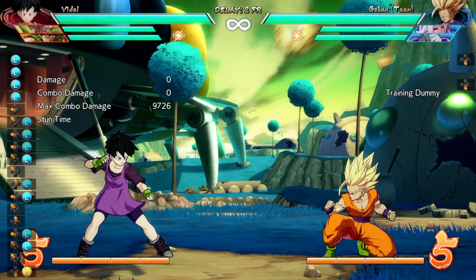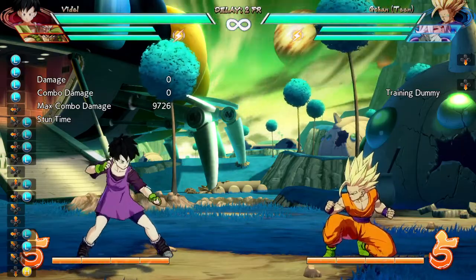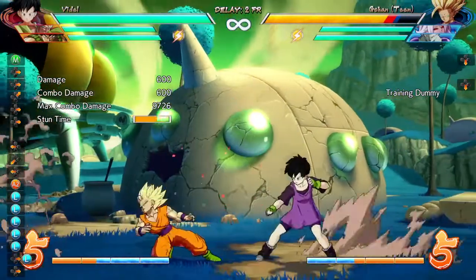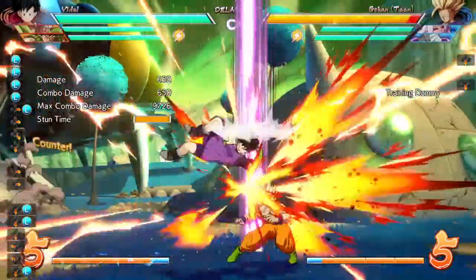And you can jail it to vanish — obviously they'll be able to reflect. But you can do the Bardock assist sort of during the hitstun to go over and do a mix-up, or run up and do a 2L. Or you can do the Bardock after.